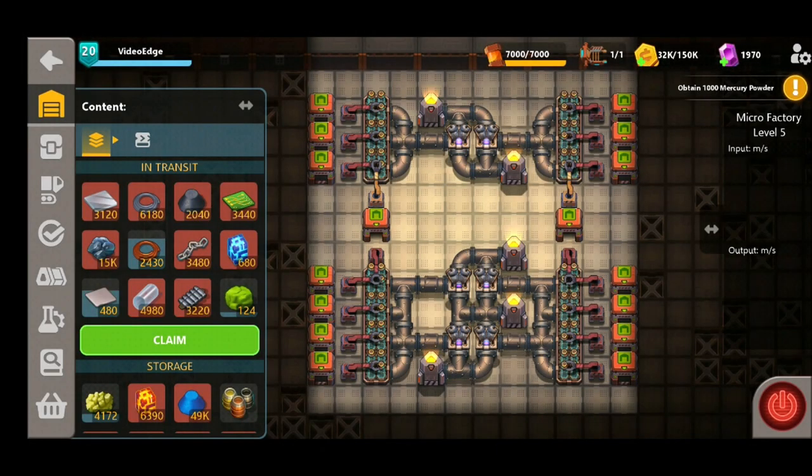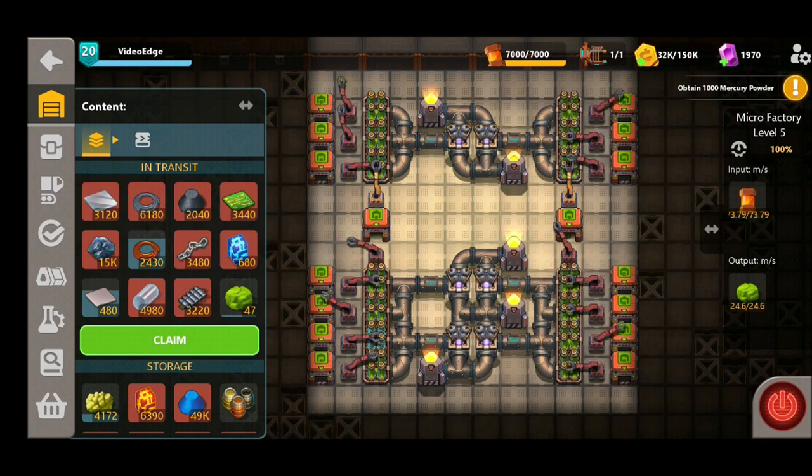So here we are in our micro factory — we've placed down this build, turning it on we can see the output has dropped slightly from the sandbox to 24.6, still a good amount nevertheless, and just look how quickly this algae is filling up in our transit capacity.